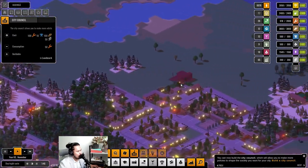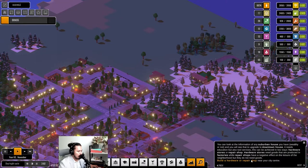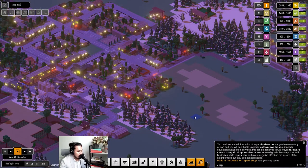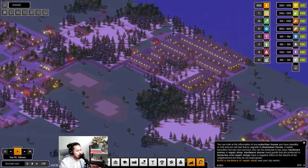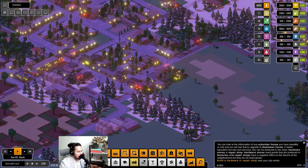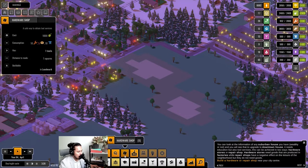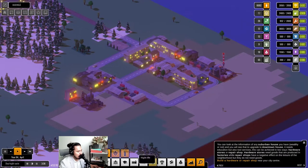I kind of want the city council near the city. Let's do it here. Also there's a hardware and repair shop option. Looking at the downtown house upgrade info — it needs education but also two services, achievable via hardware stores or repair shops. Hardware stores need goods produced in factories. I might have hardware stores if I can get goods going.